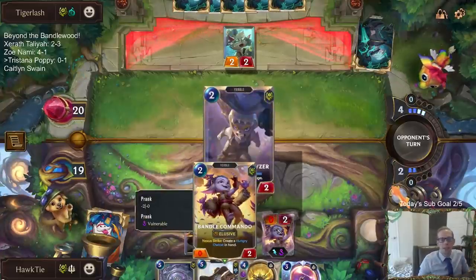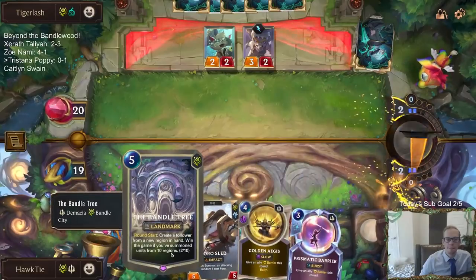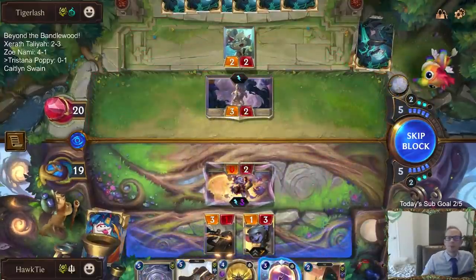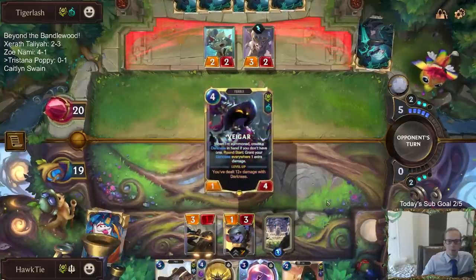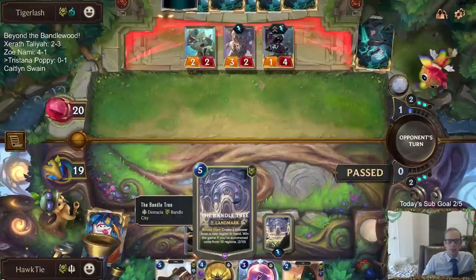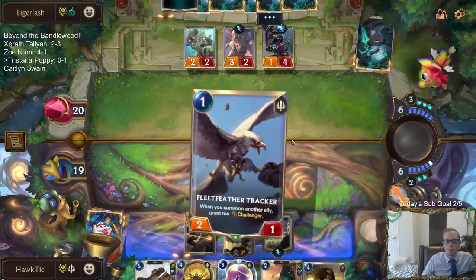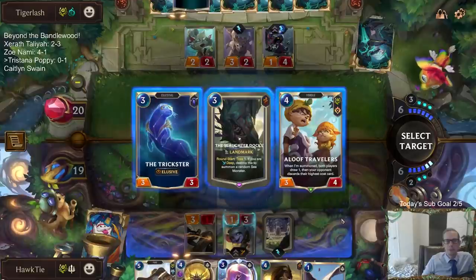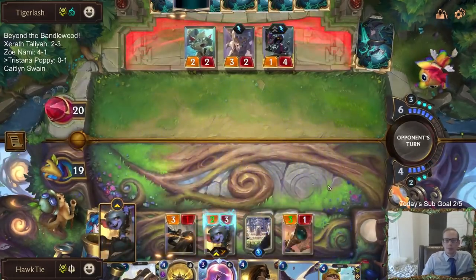That was a complete waste — for some reason in my mind this was a multi-region ally that was going to buff up Tristana, but that's not the case. So that was just a complete waste of mana. My best chance of winning this game, I think, is the Bandle Tree — I don't think I can do 20 damage to them. This is already Targon, we're going to have Bilgewater here, we'll take Piltover and Zaun. That's three.